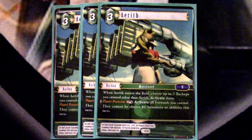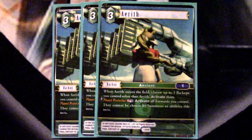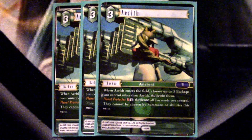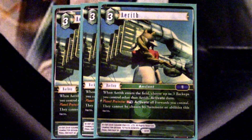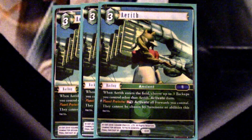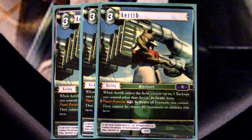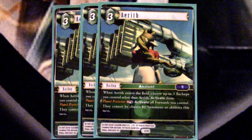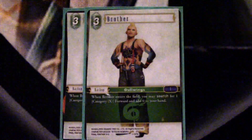Looking at more ways to protect the combo, we play three Aerith. She's great because when she enters the battlefield she gets to untap three backups, so she can kind of come in for free. What's really amazing is her Planet Protector ability: the S symbol means you have to discard another Aerith, but when you do, you activate all your forwards and they cannot be targeted by spells or abilities until end of turn. If you play an early Sephiroth and you have an Aerith in hand to protect it even from just one removal spell, it's a huge tempo swing in your favor. If you're playing Wind, I'm pretty sure everyone will agree: you're playing three of this card for just how insanely strong it is.